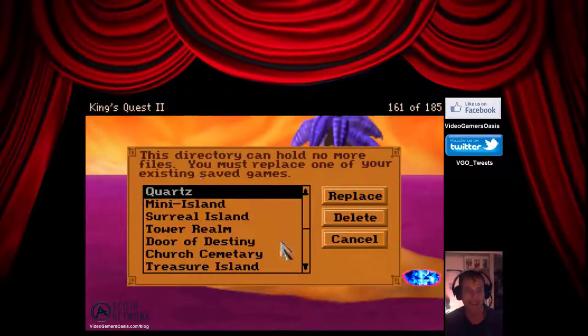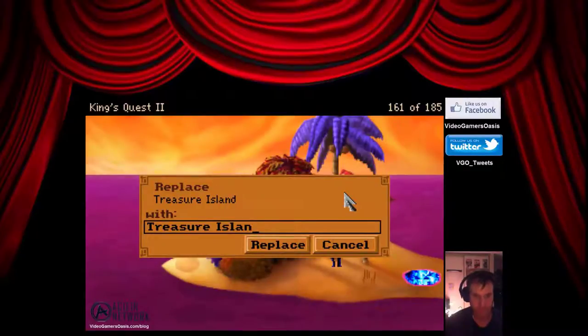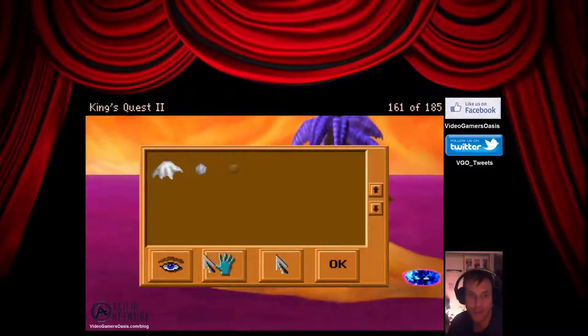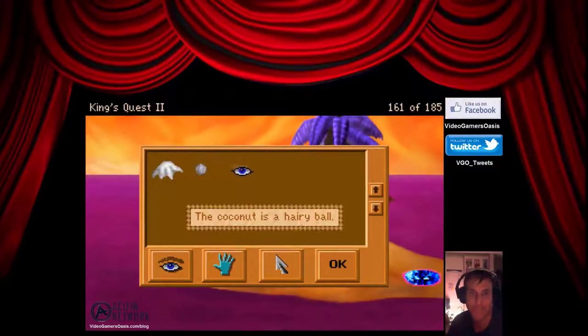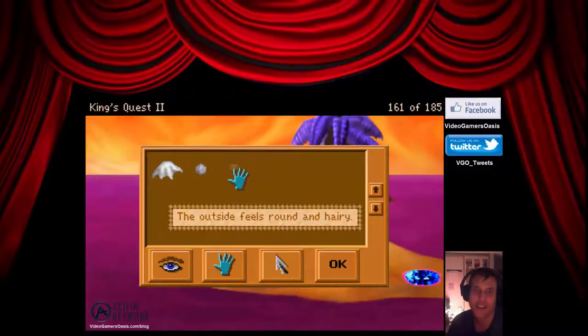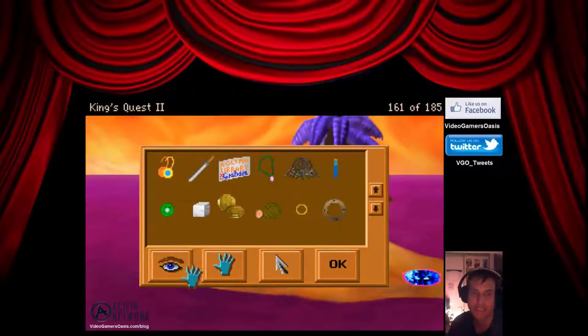Let's save our progress as coconut. Now let's examine the coconut. The coconut is a hairy ball. The outside feels round and hairy. Let's see if we can chop it with our sword.